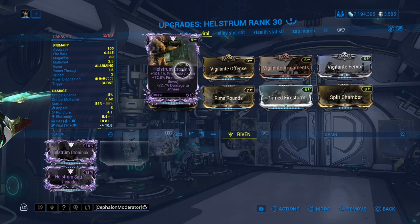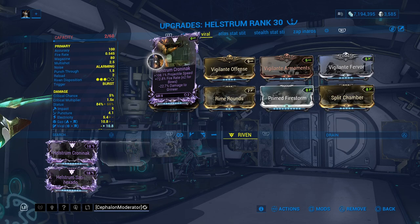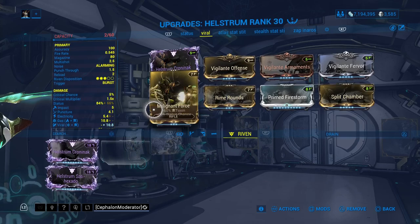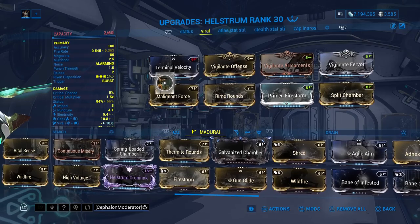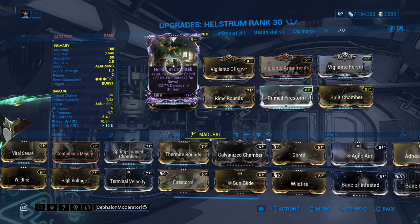Having minus Grineer or minus any faction does not matter at all on Hellstrom rivens specifically, since you're using it as a primer. You could argue it's not a god roll because you want three positives and one negative — but that's not true, because if this had another positive the values of Projectile Speed and Fire Rate would be slightly diminished. For companion rivens that are there solely to mitigate a negative factor — like slow fire rate or projectile speed — you only want two positives so they get the biggest boost possible.